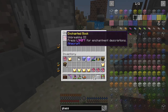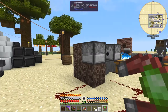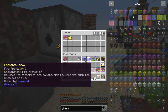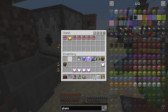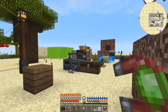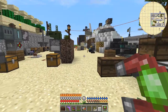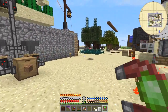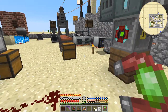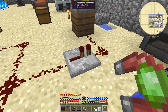So now I've got Thorns II, and there should be a book in here with Unbreaking III on it. Let's try that once more to get the Thorns II off. This time it dropped. So now I've got this golden chestplate with no enchants on it. Let's put these books back in here. This didn't work so well with tools, but that's fairly easy to fix — you just remove the hopper and go get the bits afterwards.